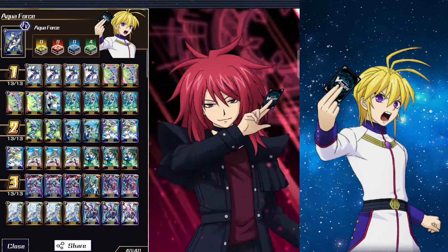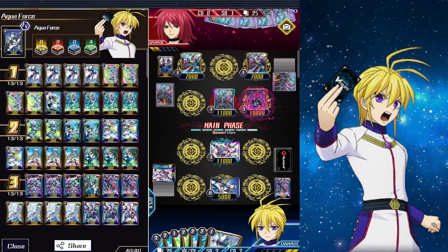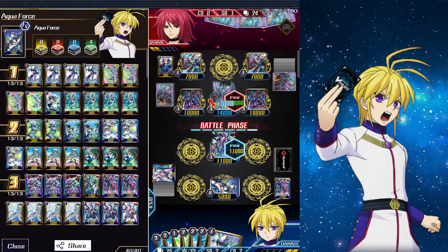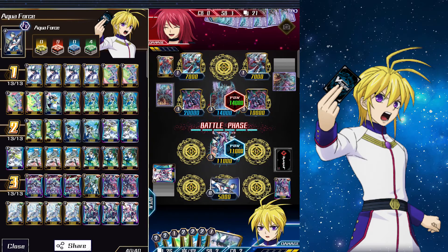On their turn they ride Raging Form Dragon, then call a bunch of Grade 3s — I don't even remember the names. They attack our vanguard and get two draw triggers. We should be safe with one health left after this attack.